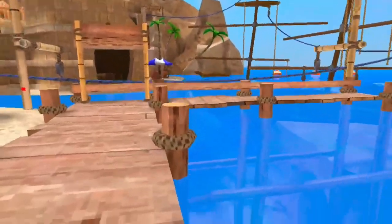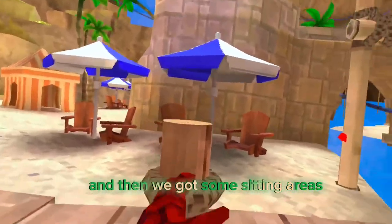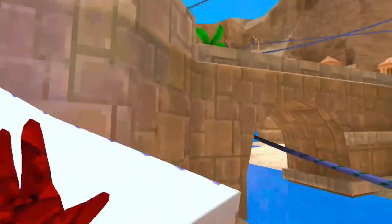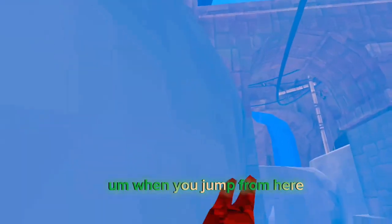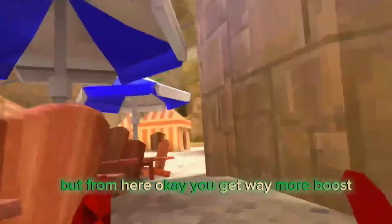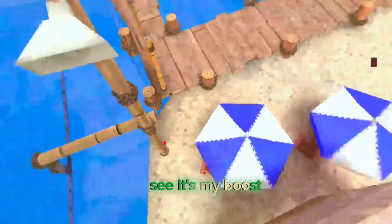Are those palm trees? Yeah, the palm trees. And then we got some sitting areas. These actually give you a boost. And then there's a diving board right there. See? It gives you a boost. But normally when you jump from here, you want to get this much boost, but from here you get way more boost. See? It's more boost.